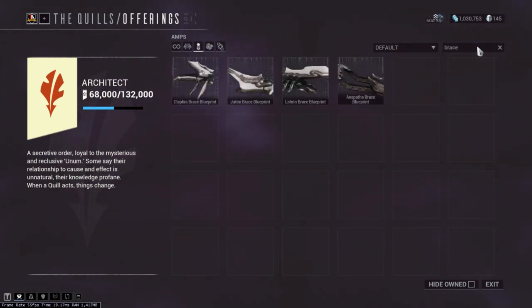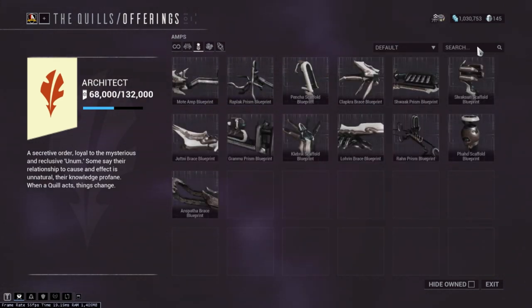So you may hear people say numbers like 1-1-1, 2-1-2, 3-2-3, and these numbers have a meaning of abbreviation. Simply put, the first number relates to the prism, then the scaffold, and then the brace. So always try to remember it as prism, scaffold, brace.